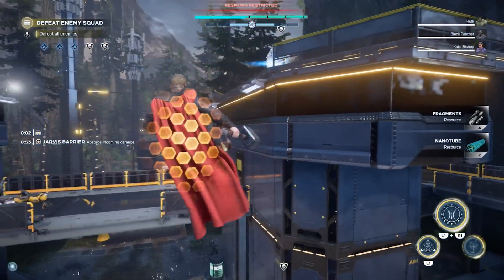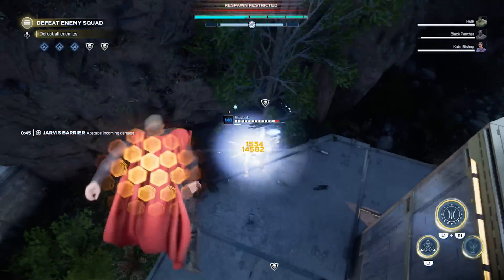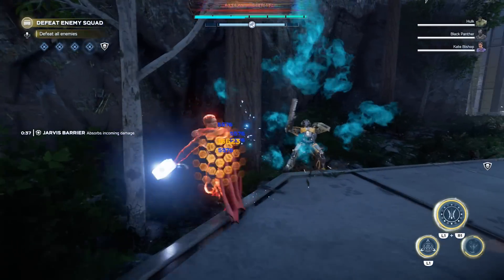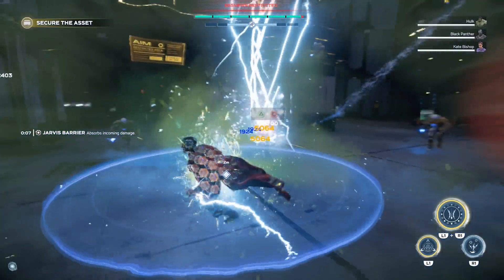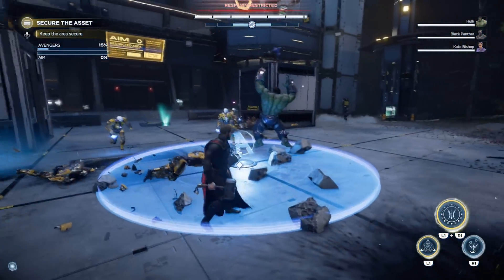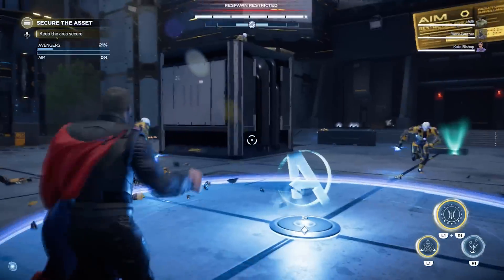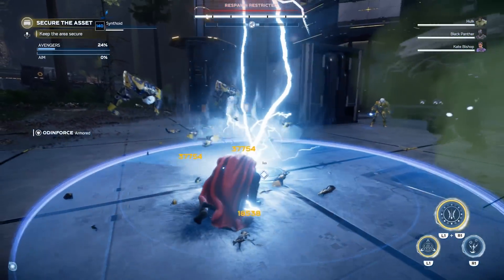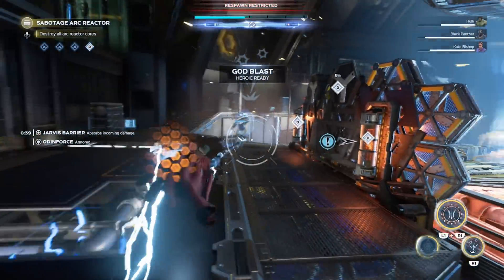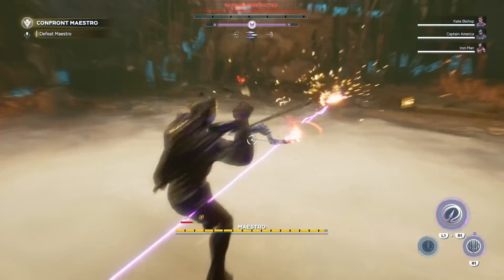Once you're done with the main campaign and have maybe dipped into some DLC content, what should you do next? This depends on the type of player you are, but there are two main routes. Option A: continue with the story and jump directly into the DLCs, which add hours of new gameplay, new narratives, new zones, and unlock the three new characters added over the past year. Or, immediately jump into the Avengers Initiative — the online multiplayer co-op portion of the game — and start your journey to max level 50 and gear up your first Avenger. There's no wrong way, but if you want more story, do the DLCs first; if you want to see how powerful your favorite Avenger can be, do the Initiative instead.